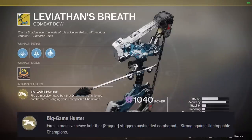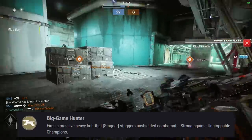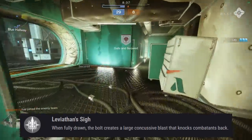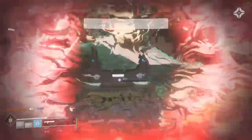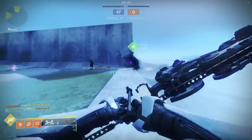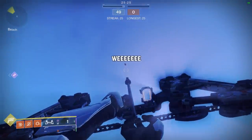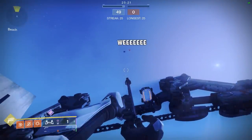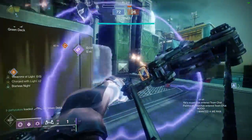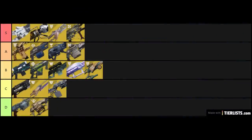Leviathan's Breath has an exotic perk, Big Game Hunter: fires a massive heavy bolt that staggers unshielded enemy combatants. It also has Leviathan's Sigh: when fully drawn, the bolt creates a large concussive blast that knocks enemies back. Leviathan's Breath is our first heavy bow in the exotic slot. In PvP, it will kill any normal health guardian as well as kill any roaming super with a single arrow. The knockback effect can also occasionally land you some kills when you shoot near an enemy because of the blast, which is pretty fun. The downside of course is the massive draw time — it takes forever for an arrow to be ready to fire, which can put you in a lot of potential danger. This alone is a pretty major drawback. For that reason, I'm going to put Leviathan's Breath in B tier.